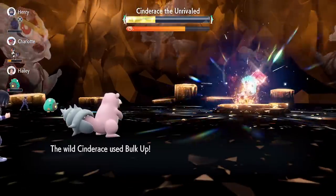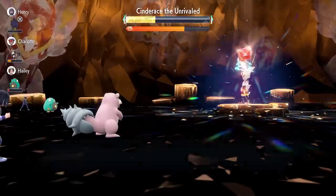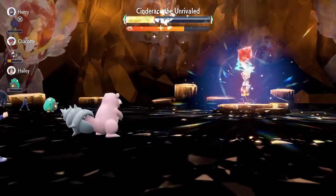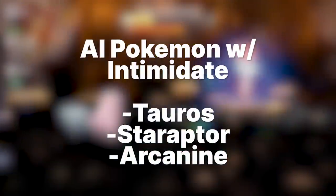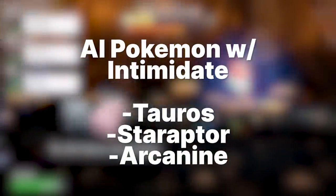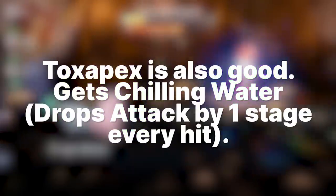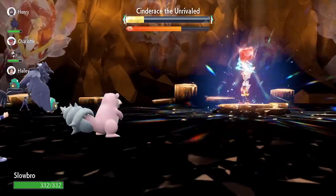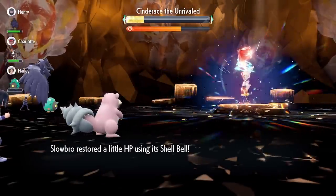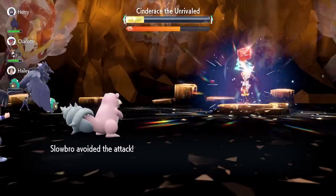It also leads to another unique strategy that can only be done in solo raids — that is trying to get an AI with Intimidate on your team. When an AI dies in a solo raid, it does not affect the timer at all. And every time the AI with Intimidate dies, when it revives and comes back into the raid, it'll activate Intimidate again. So it's just a nice little way of keeping Cinderace at either minus attack or neutral attack at all times. You don't need to do this, it just helps the raid go by a little smoother.